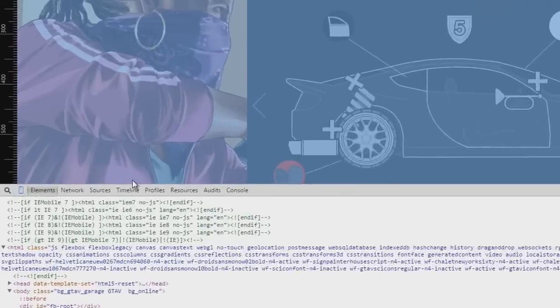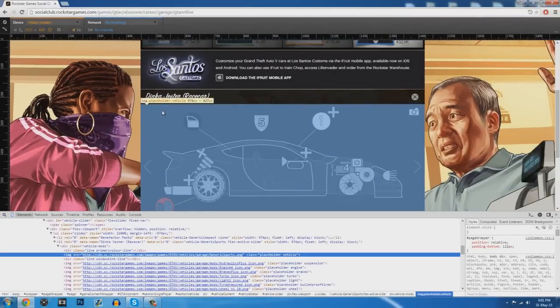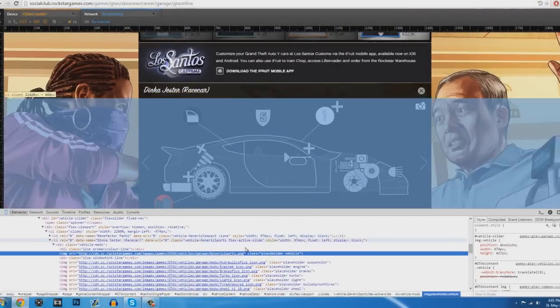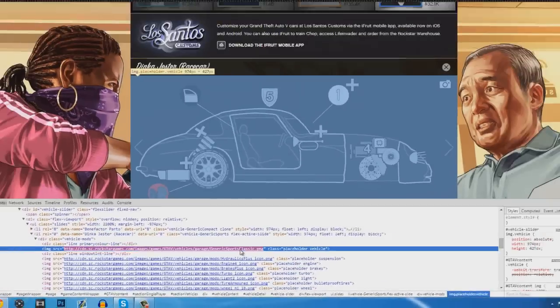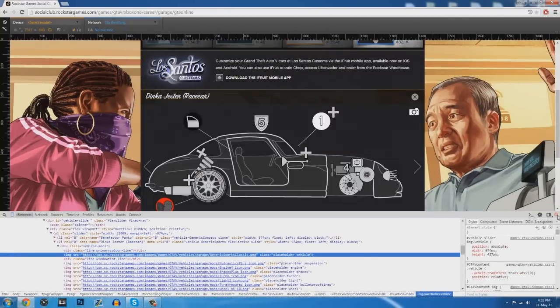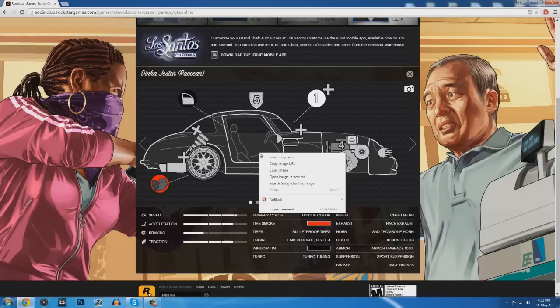You then want to select the search tool, and then you want to click the car model image on the webpage, to then find the image location in the website coding. Now once you have done so, just go ahead and double click the image URL so you can now edit it, and you want to change the name to Generic Sports Classic, and then press enter, and when you do so, the model will then change to the new Sports Classic. That's literally all you have to do to take a look at this model for yourselves, and you can of course open this image up in a new tab if you want to do so.